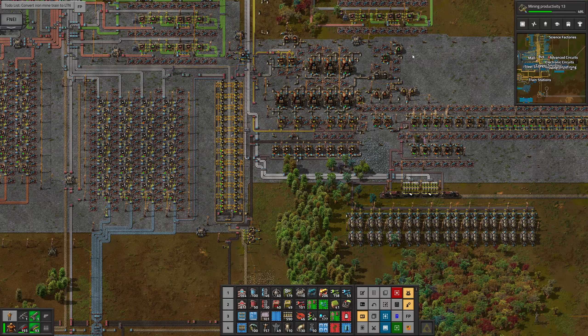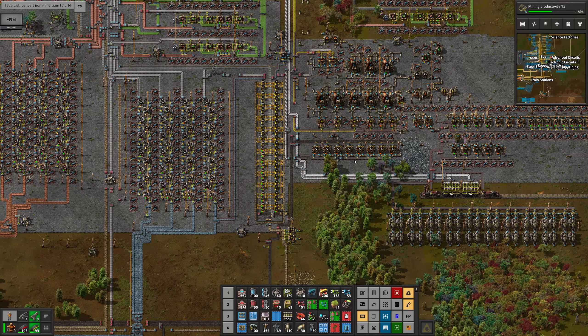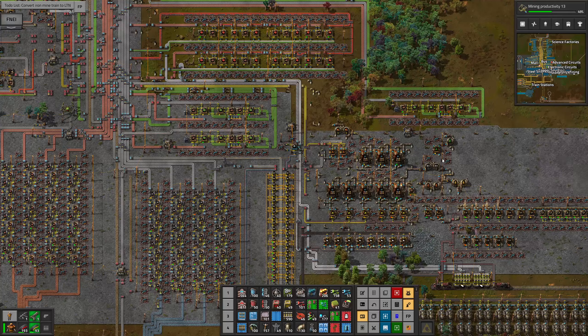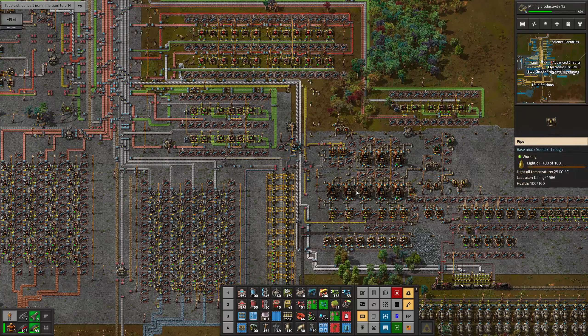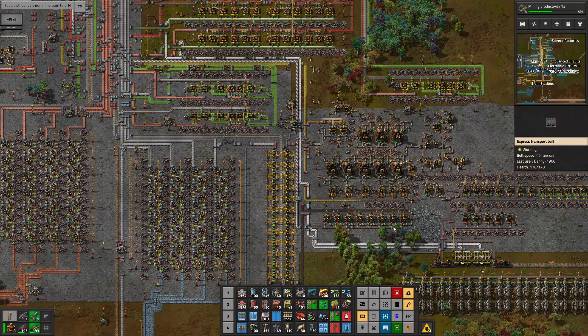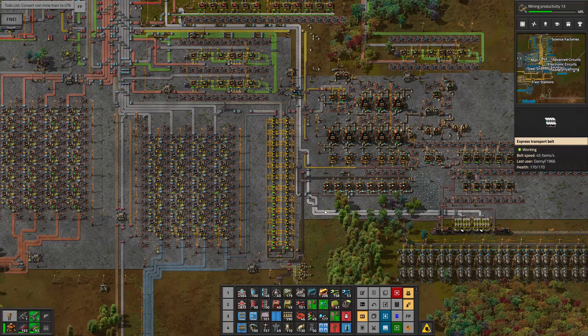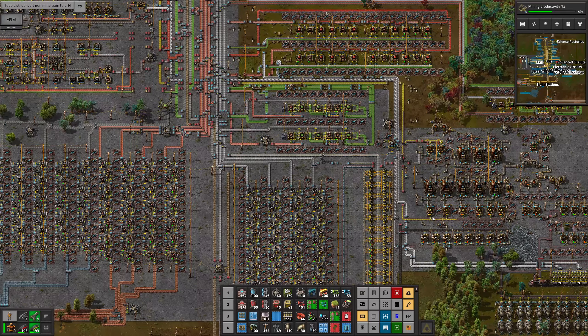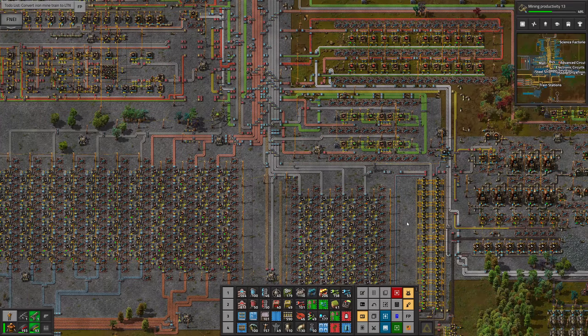I might take all of this out and put separate little plants in — just one or two oil refineries going to make the lubricant, the rest making something else, and then have all the plastic coming in from the remote facility out there.